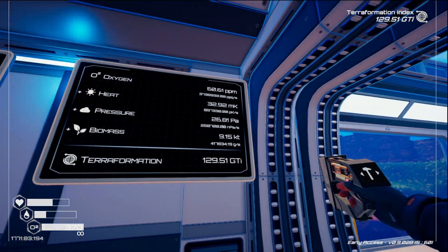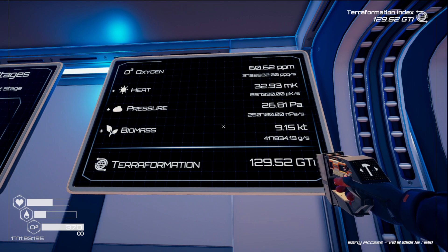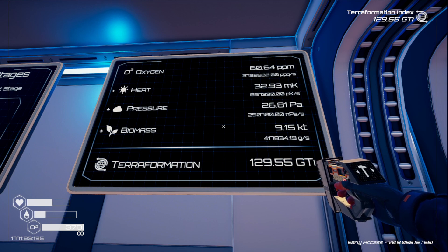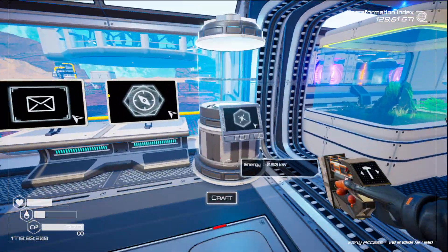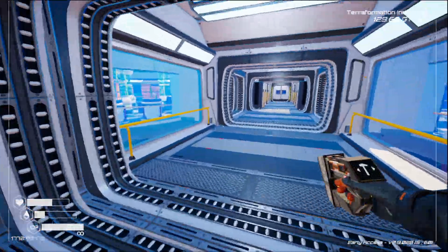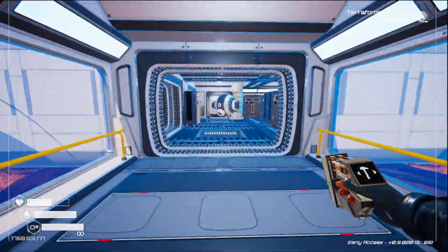I went too far. Heat is now at 897,000. Pressure is now at 250,000. We won't worry about biomass. Oxygen is 3.7 million. So pressure — I really, really wanted to get out to one of the wrecks today, but it's looking like we're going to have to do that next time.